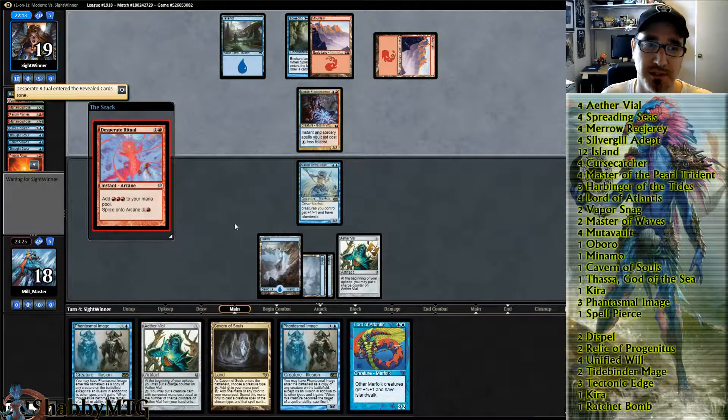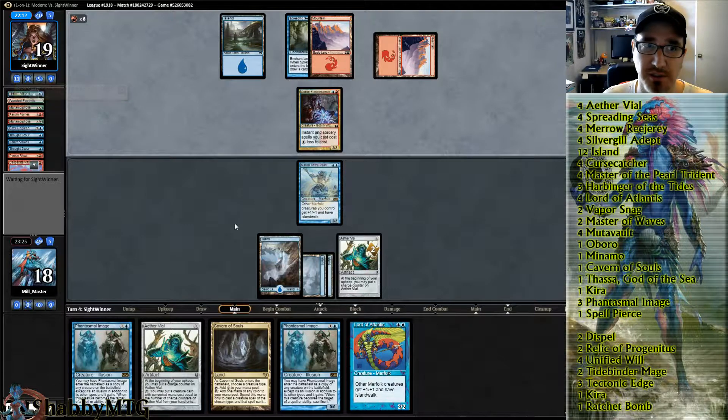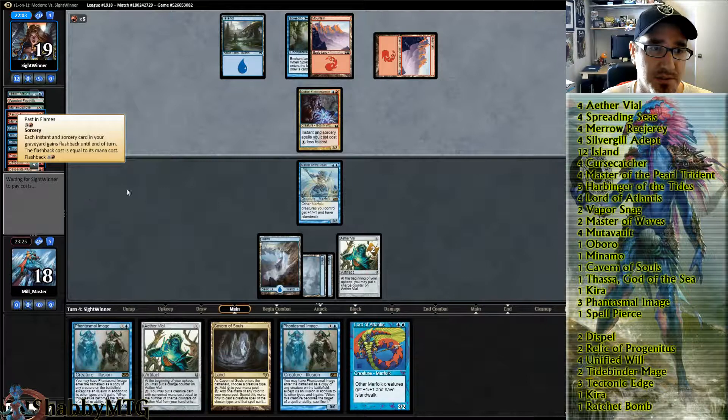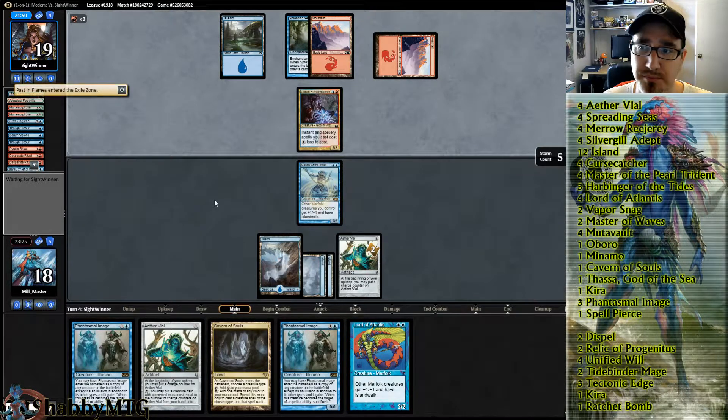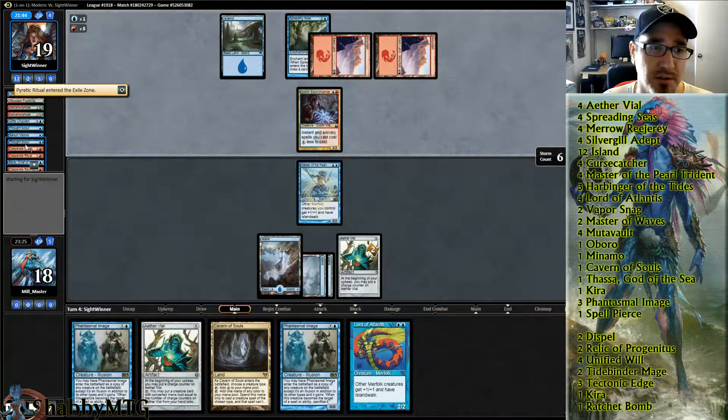I'm guessing this guy's playing in the friendly league because he's really not familiar with this deck. He's got eight mana and he can just Past in Flames us for four, get all his rituals back, and start going off. Storm count is up — here come all his rituals, he's got a lot.